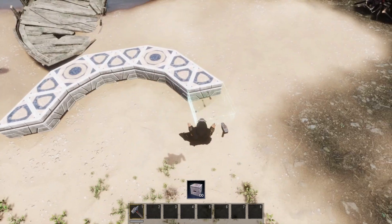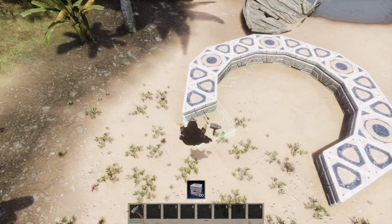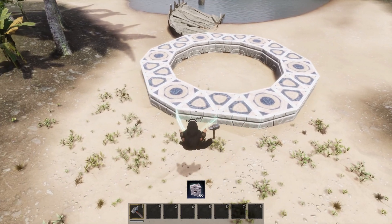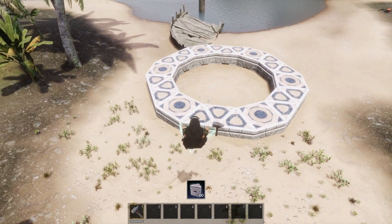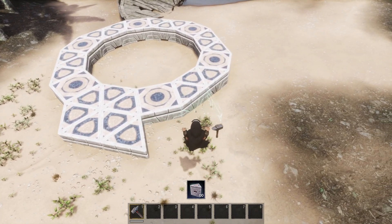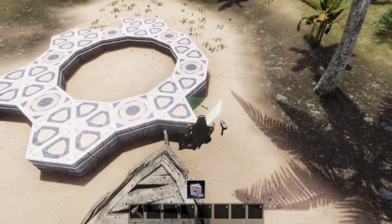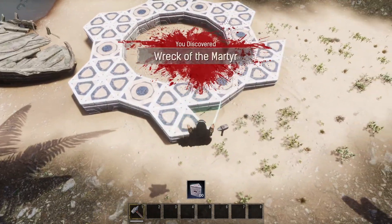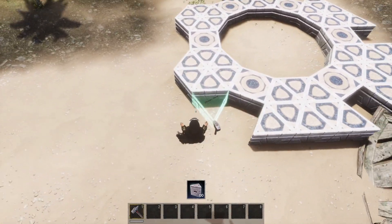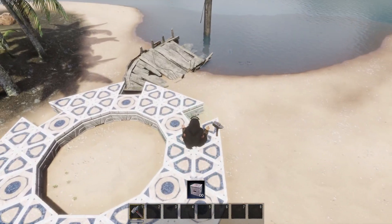This is going to be a semi-large build. I might go out one more just to make sure, and I might go up one as well with this base. All these wedges, just connect them together like so, as well as bringing these edges out by one. Don't worry about the boat being in the way, because we're going to be building up twice. Then bring the squares here, like so.